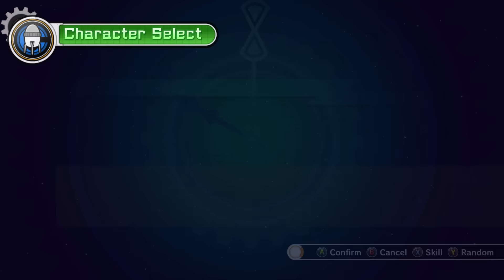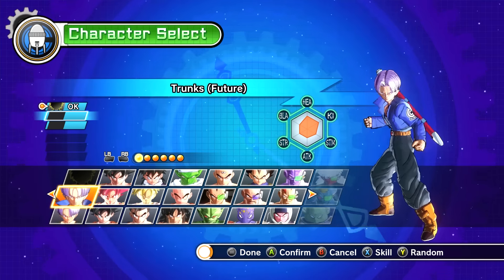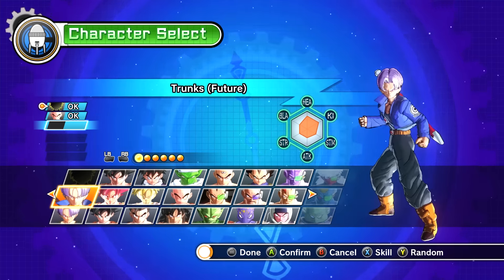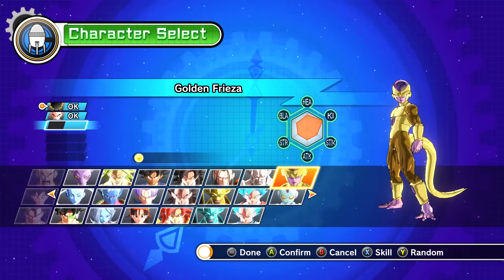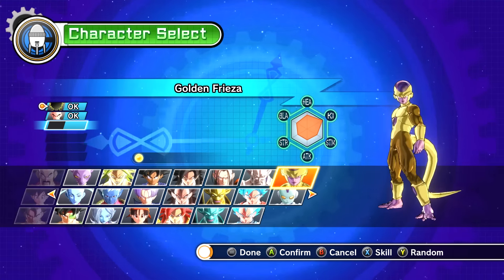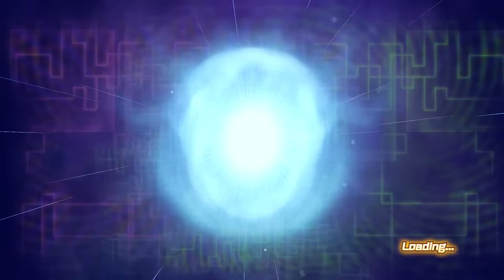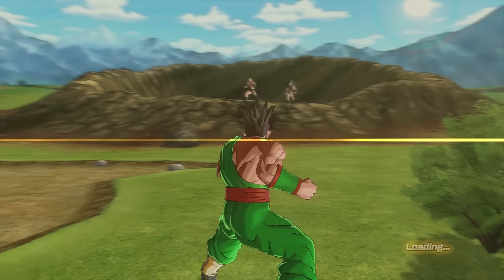We're gonna have to do a lot of ultimates and freezing moves, and some spirit bomb too. The thing I like about the spirit bomb is it does so much damage, and even if you miss it comes back and hits them. We're gonna need someone really strong, so let's go with Golden Frieza as our other teammate. I'm not sure what move we get from this quest but it's going to be an ultimate.